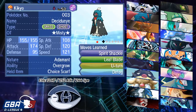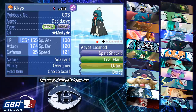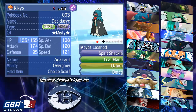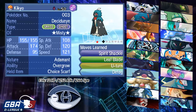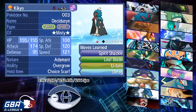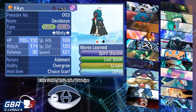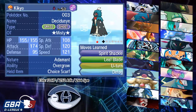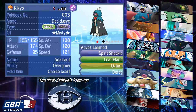Decidueye is pretty straightforward — just a Choice Scarf set. Leaf Blade has a lot of good targets on his team: it can knock Golisopod into Emergency Exit, hit Zygarde pretty hard, and Nihilego and Rotom especially. I never want to switch this into a Will-O-Wisp — I'd much rather switch Umbreon on Rotom because I don't ever want Decidueye getting burned since I don't have Heal Bell on my team.